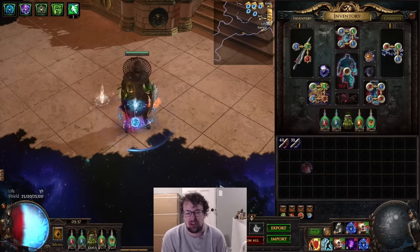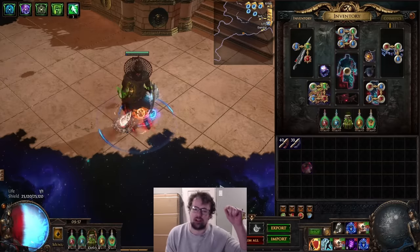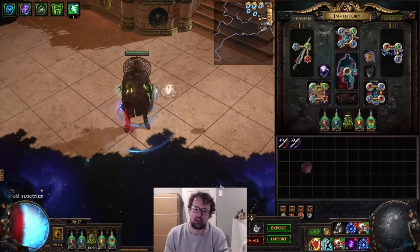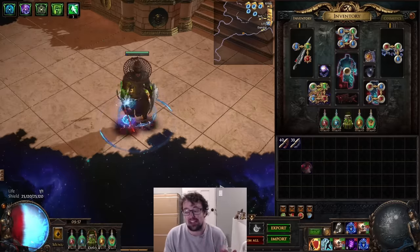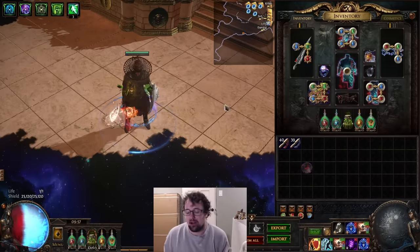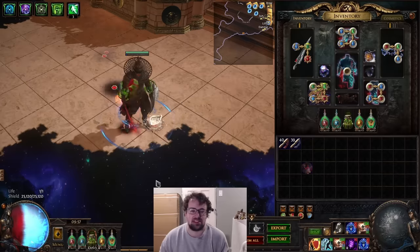At the same time I'm hopefully going to drive the price of Mageblood, Headhunter, and all those expensive uniques down by just continually undercutting the current rate every time I make one. We'll see if we can keep pushing the price down. As for updates we made on this character: we now have 25,000 ES, we're now level 99, and we've optimized our tree.